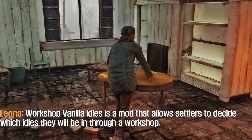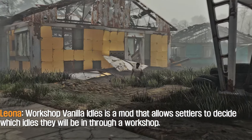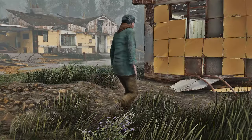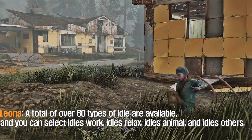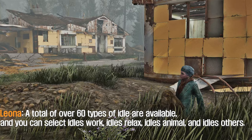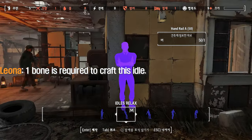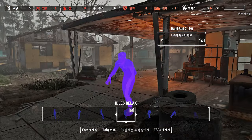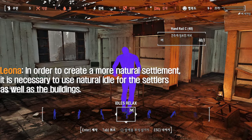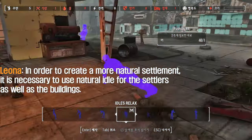The second mod to introduce is Workshop Idle Animations Mods. Workshop Idle Animations is a mod that allows host settlers to decide which idle animations they will use through a workshop. A total of over 60 types of idle are available, and you can select Idle Work, Idle Relax, Idle Idle, and Idle Others. Wood is required to craft this idle. In order to create a more natural settlement, it is necessary to use natural idles for the settlers as well as the buildings.